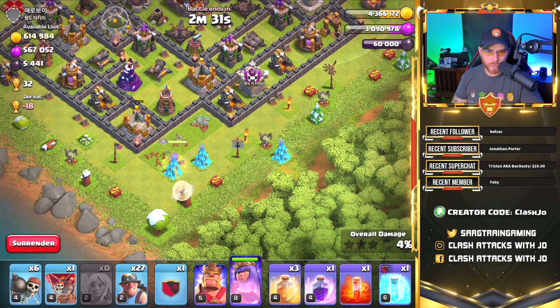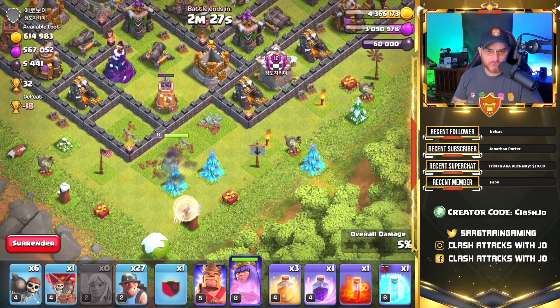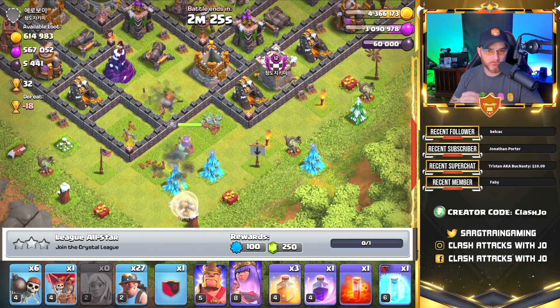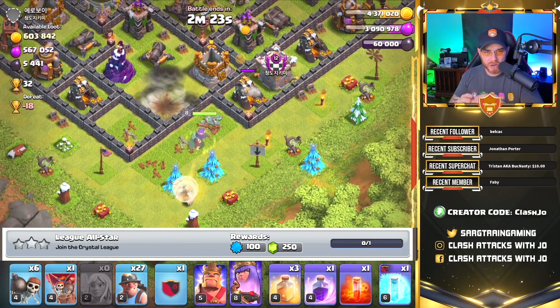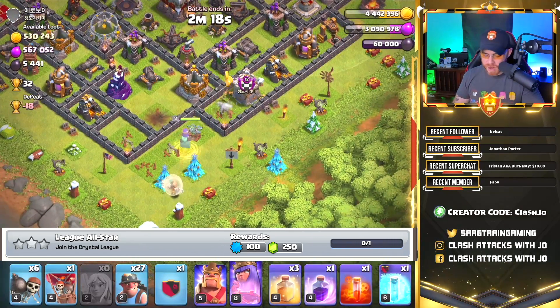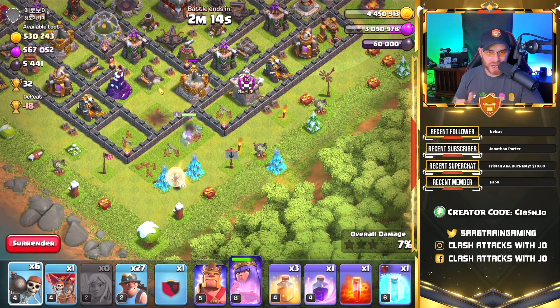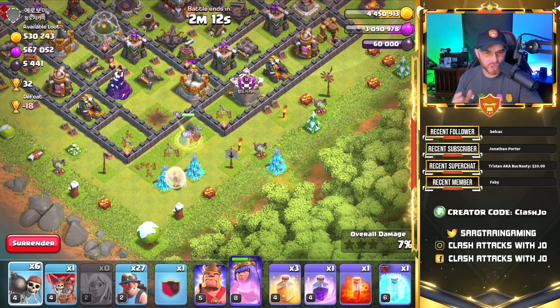I'm also doing a little bit of pushing right now. We've worked our way up into Gold 1 and we're chasing the free gems available from the pushing series. You get 250 gems for reaching Crystal League for the first time, around 1,000 gems for Masters League, and around 2,000 gems for Champions League.